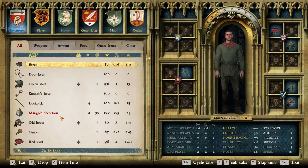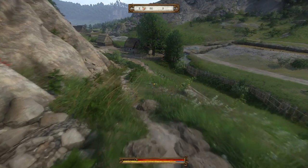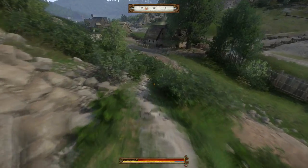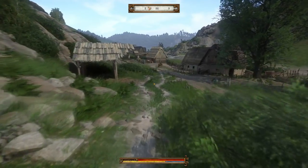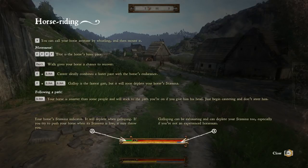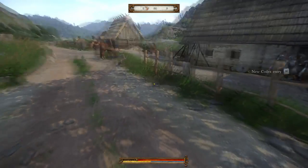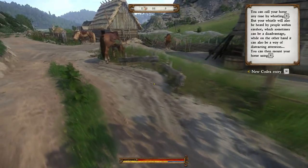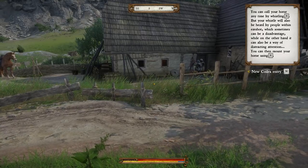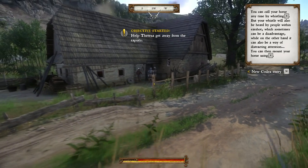I'm going to get my sword ready anyway. Oh, it's in my hand from before — okay, so it stayed in my hand from when I died. That's some magic right there. So it tells us about horse riding again. You could call your horse, but your whistle will also be heard by people within earshot, which sometimes can be a disadvantage. On the other hand, it could also be a way of distracting attention.